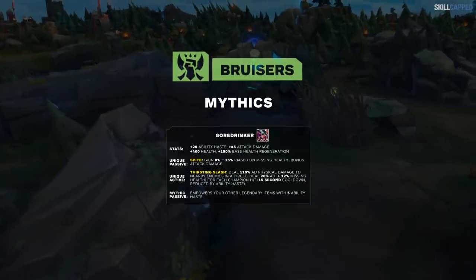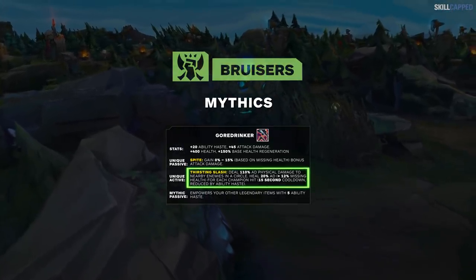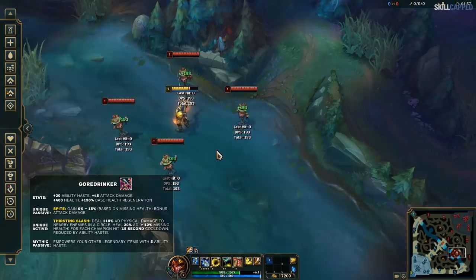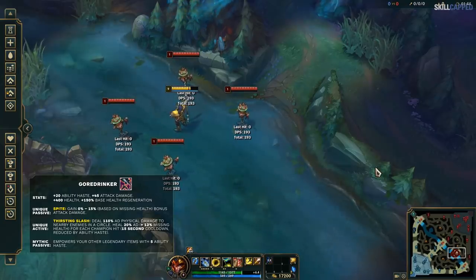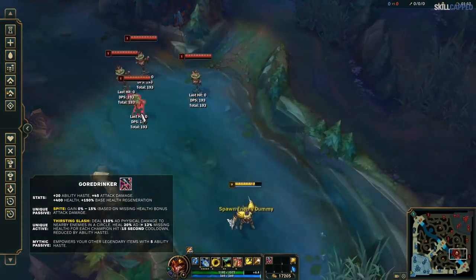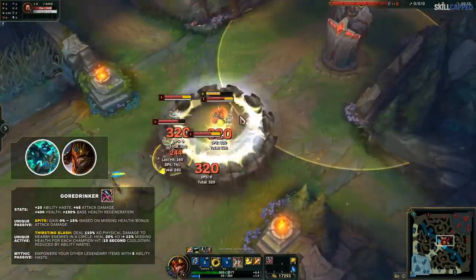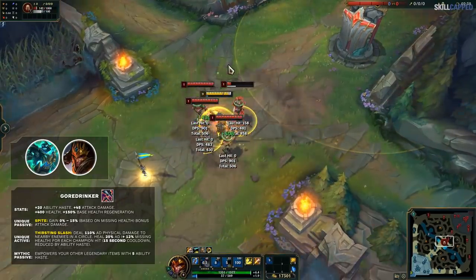Next up are bruisers. The first mythic item is Goredrinker — it's literally a Darius Q on an item. It gives good stats: AD, health, ability haste, and a passive that gives you percentage AD based on your missing health. But the best part is definitely the active: just like Darius, you hit everything around you and heal based on your missing health, which can get a little crazy. Champions like Hecarim or Jarvan who often get into the thick of things are probably gonna love this item — it allows them to dive and set up plays for their team with no fear.